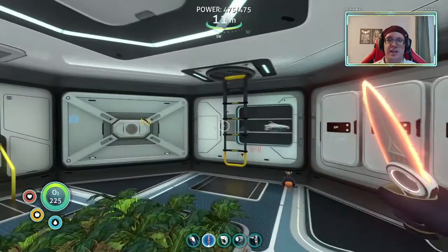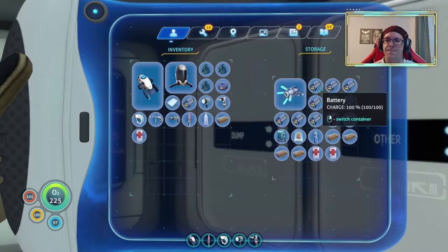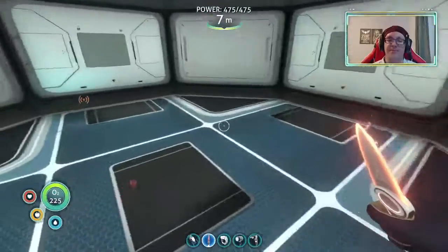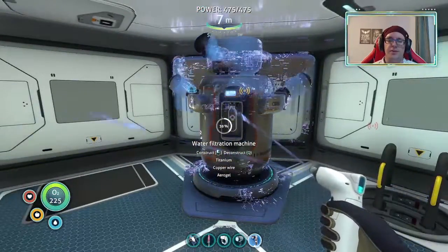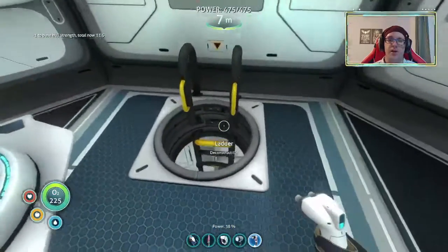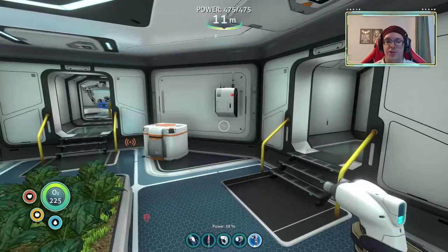At the moment we're not actually generating any power. You know what? Fudge it, I've had enough. I am not fussing around anymore. If we come back to the base to find it completely empty on power, well, fudge. The water is going in — done. Because during the day we're generating enough power to compensate for it. It's only at night when the solar panels are off.